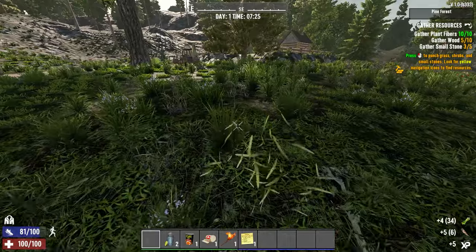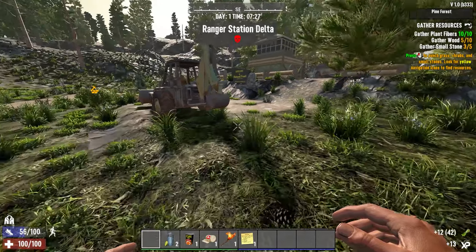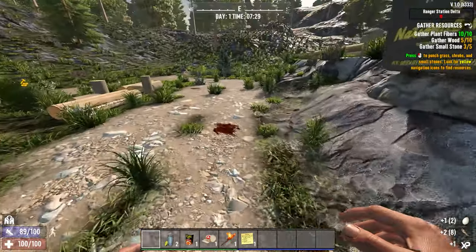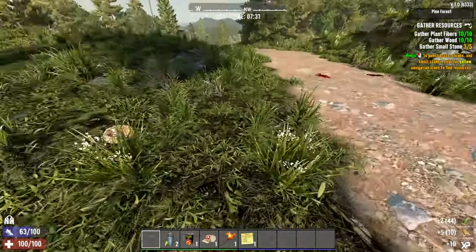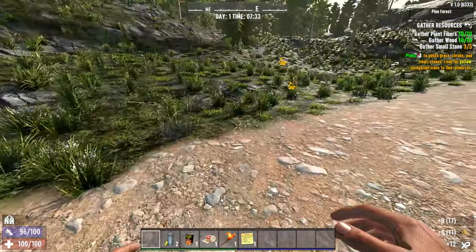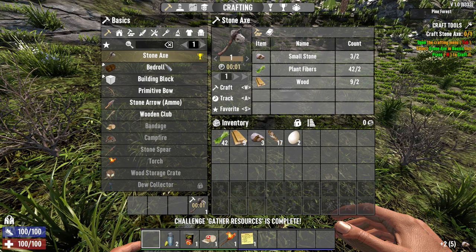We're fairly close to this POI. We need to get wood and stone — get wood from those bushes and from these little sticky bushes. Now we just need to pick up some stones. Hit your Tab key and make your stone axe.